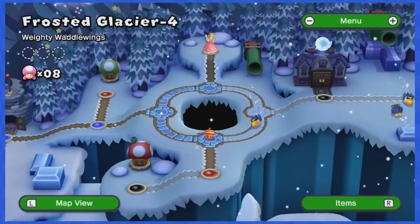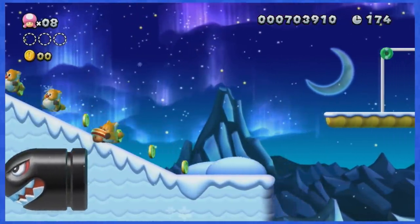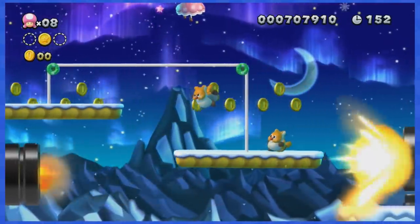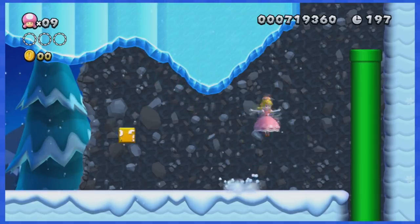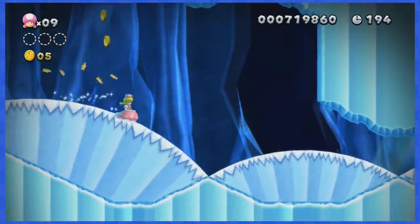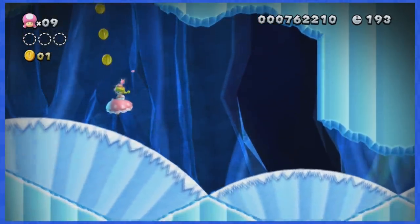World 4-4 contains a lot of those Banzai bills and they will be of great help to actually dodge all of the deadly coins. By bouncing on top of them, you can skip most of the level, which is pretty good. Next up is World 4-5 and this one is a big problem, as you automatically grab a coin once you go down this pipe. There's nothing you can do — you'll always grab at least one coin no matter what buttons you mash.